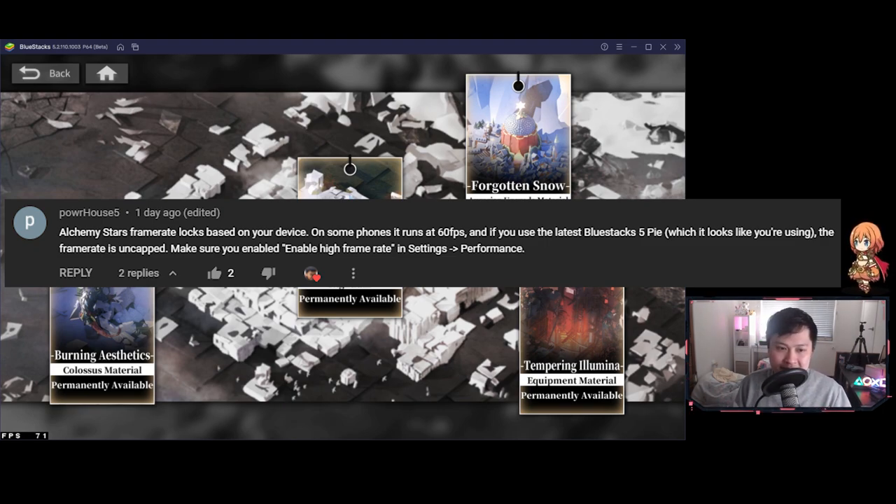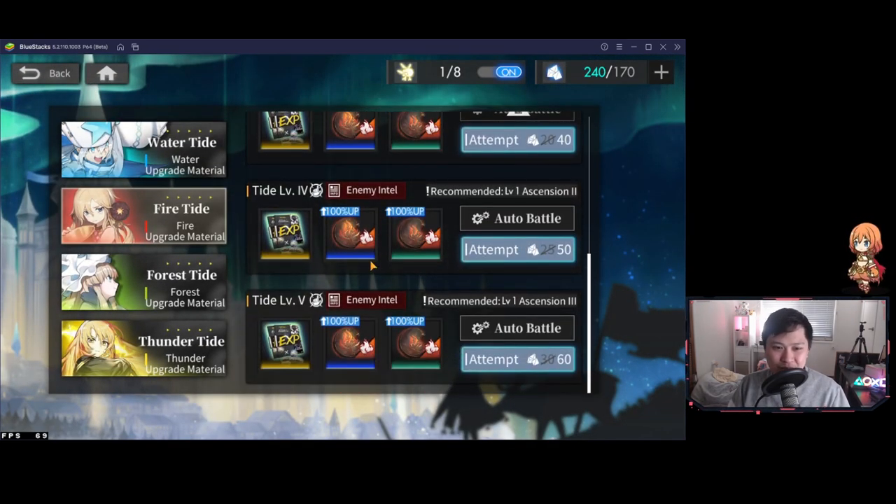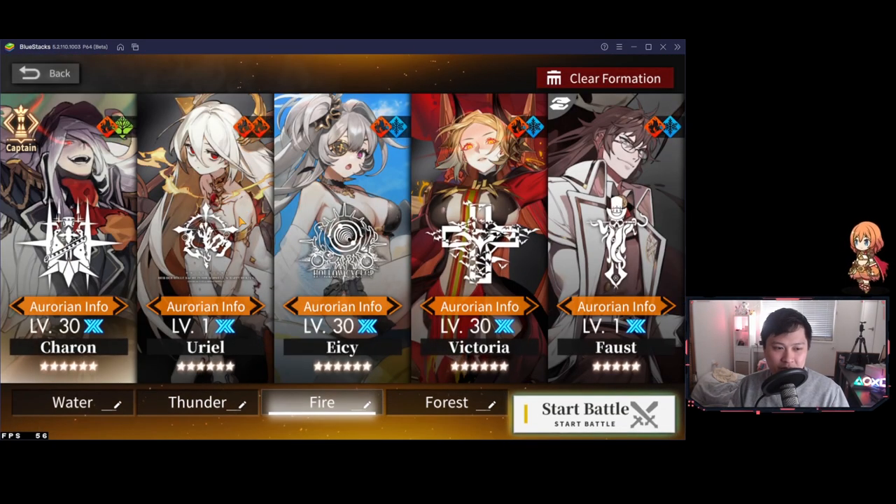There are two really important things here. First, if you are on phone, unfortunately I cannot help you. My frame rates on my phone have been decent — traditionally better than my emulators — however, I don't think there is any way to forcefully uncap the frame rate on phones. On the other hand, BlueStacks 5 Pie is the key. Whilst I've tried a couple of other emulators like BlueStacks 4, LD Player, MooMoo, BlueStacks 5 Pie is where it works. BlueStacks 4 is a little bit iffy. If you're familiar with the UI this should be pretty easy, but what I really want to do right now is show you what a dream it is to play this game with the uncapped frame rate.